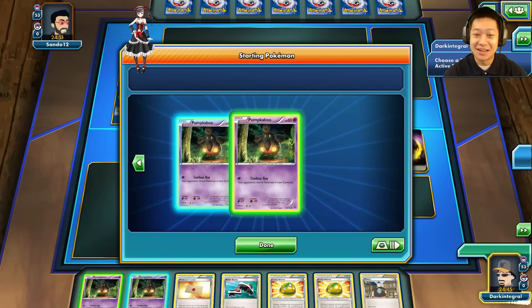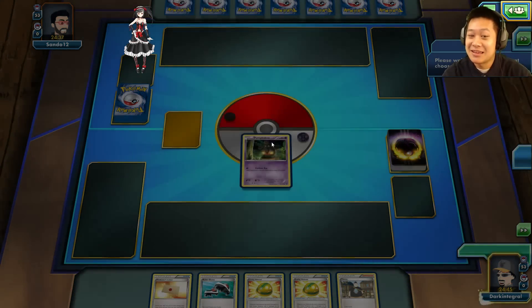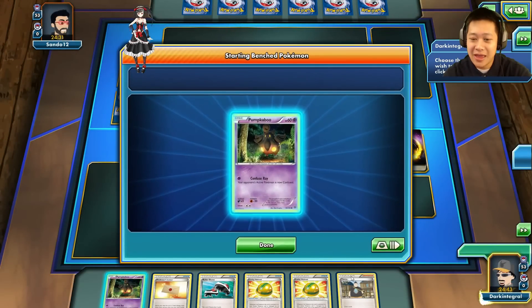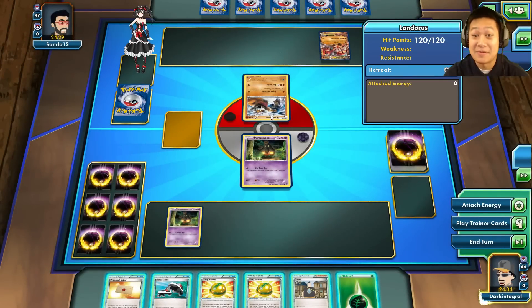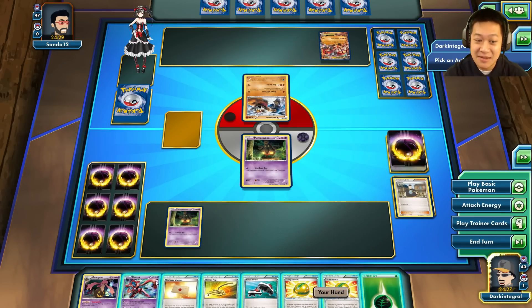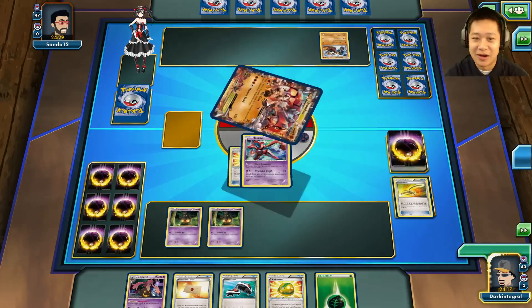Welcome to the fourth Gorgeous match. Pumpkaboo is out front — 'don't worry, I got this guys, I'm just gonna Confuse Ray and it'll all work out.' Deoxys is secretly thinking if his buddy goes down, he's gonna be the star. I have Lucky Helm and Tierno. Looks like we're against fighting — okay, but not weak to Psychic like most fighting cards are. Tierno — I get Deoxys and Escape Rope. I'll use Escape Rope to send Deoxys up.